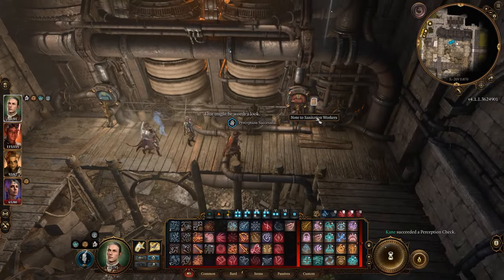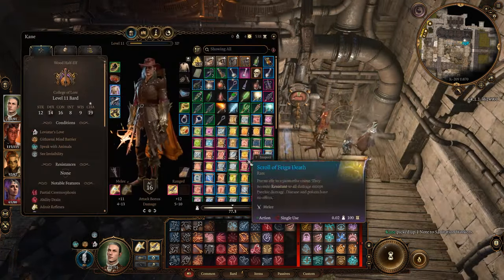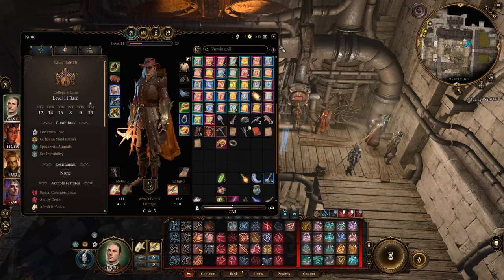There's a note to sanitation workers pinned next to the temperature valve saying that the water and heat have to be at optimum levels. Interact with the water valve first and keep hitting it until it says perfect water level. Then interact with the temperature valve to obtain the perfect warmth, and the vault gate will open on its own.